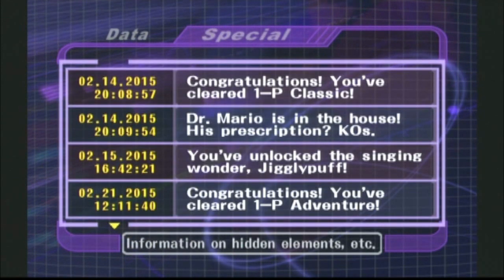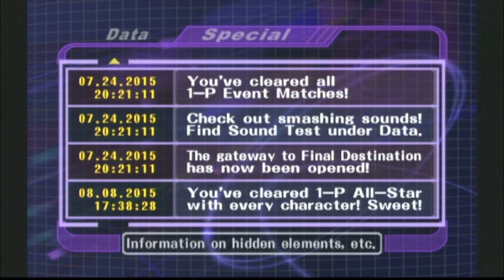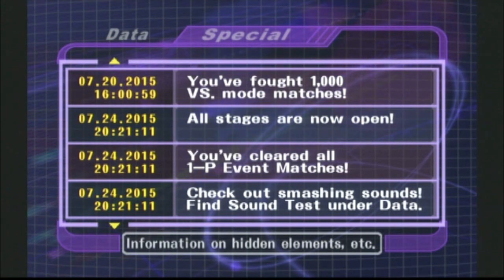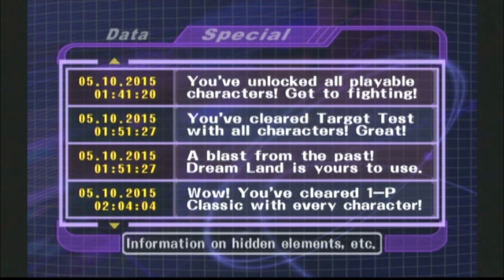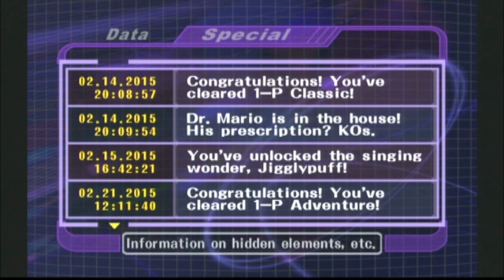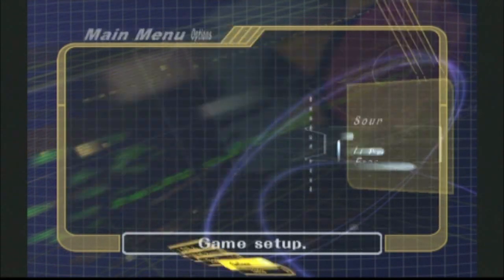You have special notices, where you can look at special announcements and accomplishments. This goes all the way back to February 14th when I recorded the first episode and went through classic mode for the very first time with Mario — that gives you an idea of how long this playthrough has been going. Our most recent special notice is August 8th, 2015, clearing All-Star with all the characters. You can also see announcements for clearing all event matches, 1,000 versus matches, unlocking all the stages, encountering Mew for the first time. It's kind of like a diary of all the special accomplishments you've made. In options you just have things like rumble, sound, screen display, language, and erasing data.